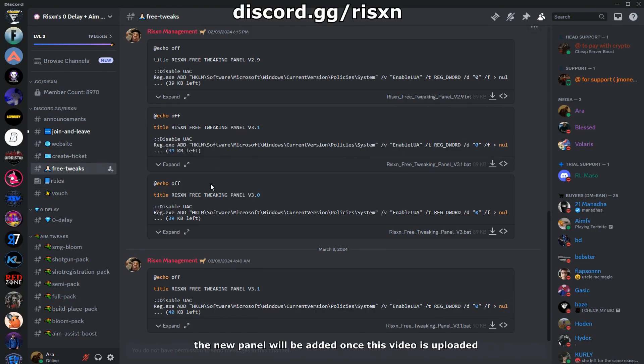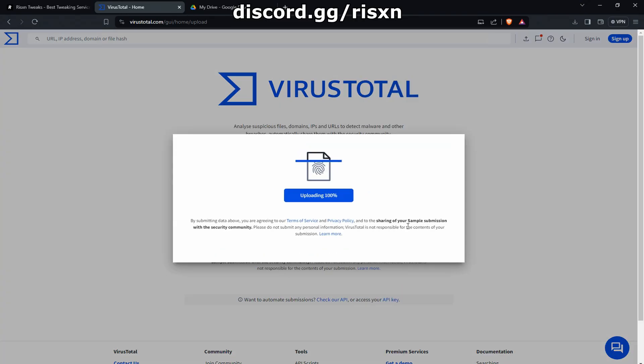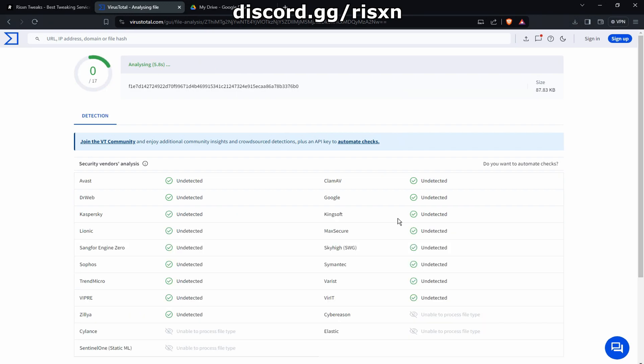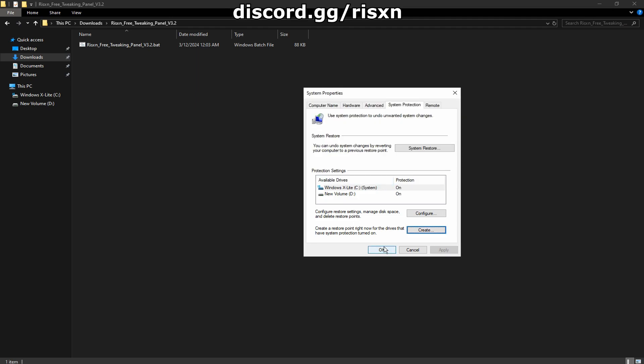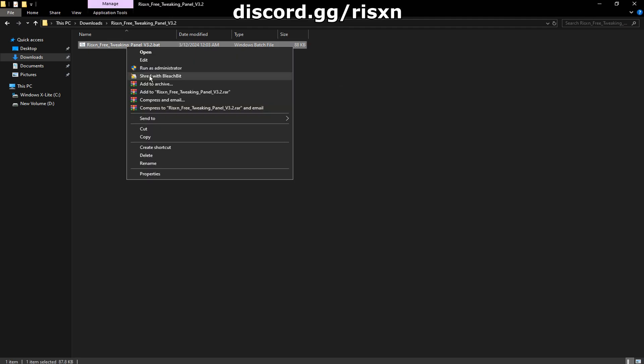You can get the new panel from the Discord link discord.gg/risen. Go to the free tweaks channel and download directly from there. If you have any suspicions of it being a virus, you can put the file in a website like VirusTotal. Once you have it downloaded and want to use it, I recommend you create a restore point. After that's done, right-click and hit Run as Admin.